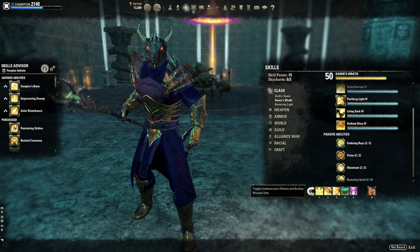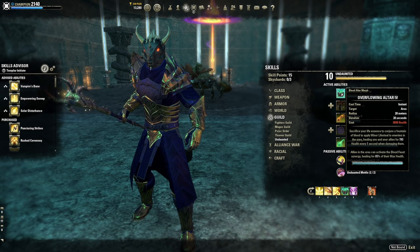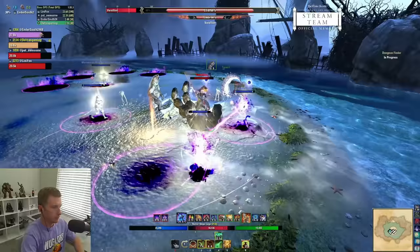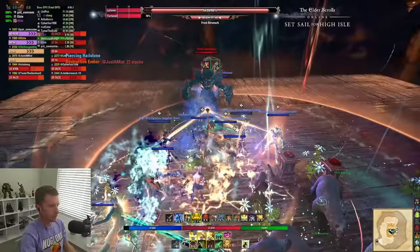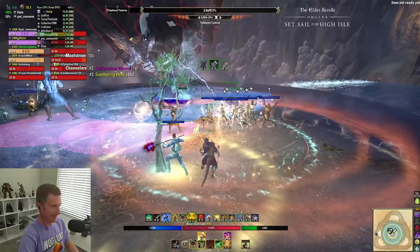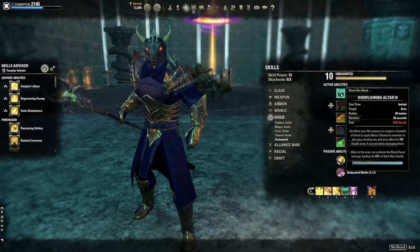So we're maintaining a lot of buffs for the party: Purifying Light ramps up everyone's spell damage every 20 seconds, Combat Prayer every 10 seconds for Minor Berserk, Energy Orb restores synergy resources every 10 seconds, and the HoTs proc our gear sets. The flexible slots on the back bar change constantly. Overflowing Altar is great for trials and arenas — it gives Minor Lifesteal, heals allies when they take damage, and provides a synergy burst heal. However, some tanks already run it, so it can be redundant.